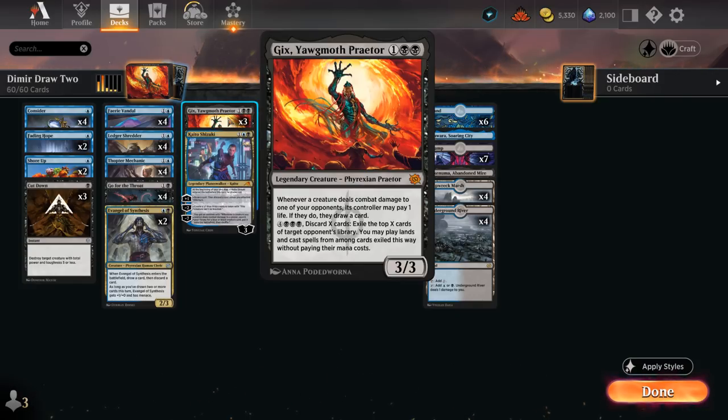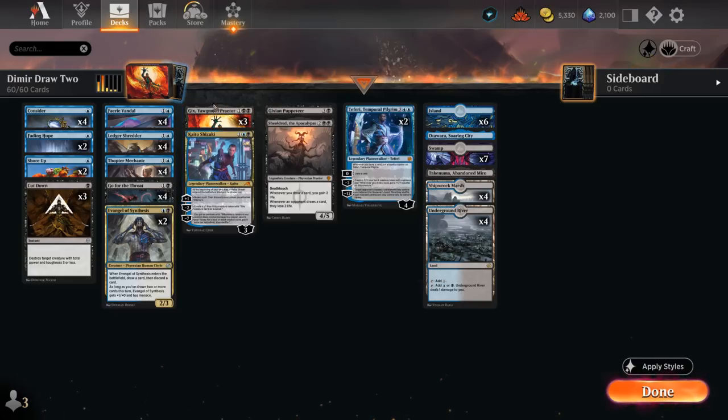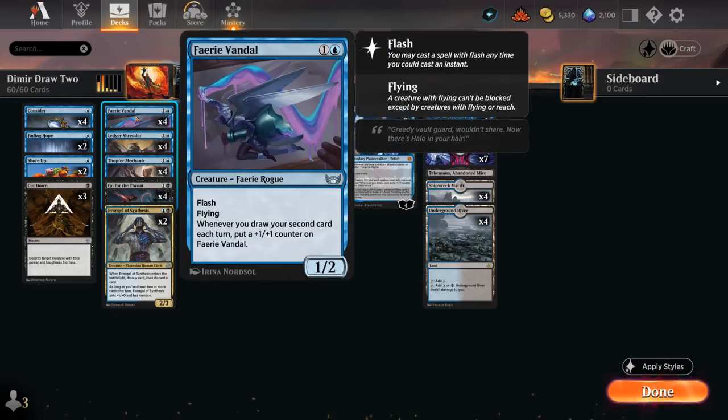Gix is one of the engine cards in the deck — a 3-mana 3/3 Legendary Phyrexian Praetor. Whenever a creature we control deals combat damage to an opponent, we can pay one life and if we do we get to draw a card. Gix is awesome alongside cheap evasive creatures, especially Fairy Vandal which we can flash in on turn 2, then turn 3 untap, play Gix, attack the opponent to draw a card which will also put an extra +1 counter on the Vandal.